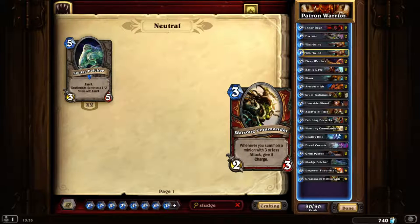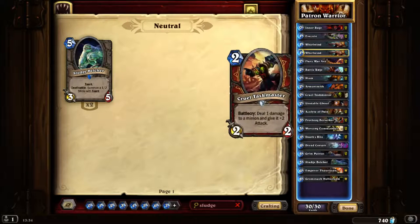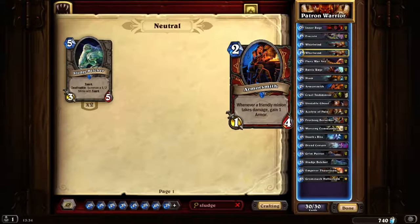When a new Grim Patron is generated, the Warsong Commander allows it to charge — so you can clear boards and do a huge amount of damage. I was playing as a Dragon Mage, pretty much had control I thought — taunt units on board, strong dragons — and he cleared it with Whirlwind and caused 25 damage to the face with a single Frothing Berserker. There's also a third win condition: Armorsmith. If you play Armorsmith with Whirlwind, you can out-health most opponents.